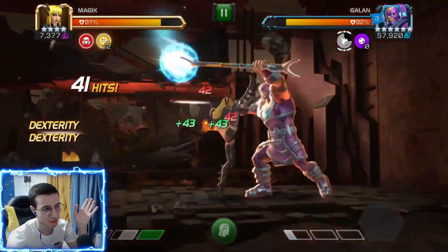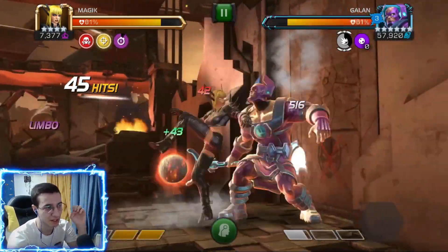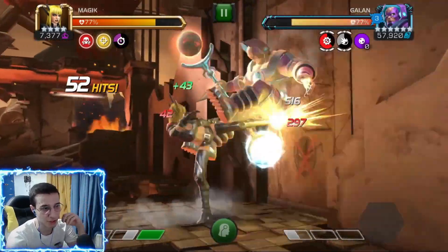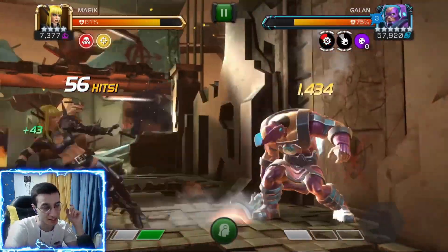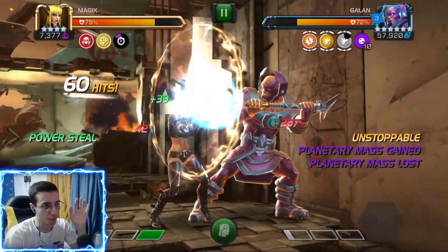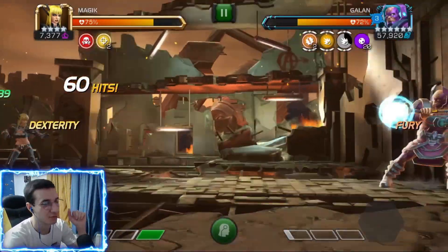He's also got fight or flight: every 12 seconds, if you're close to the defender they gain the ensemble buff, and if you're far away you gain it instead. And he has 10% limber. So those are his abilities.